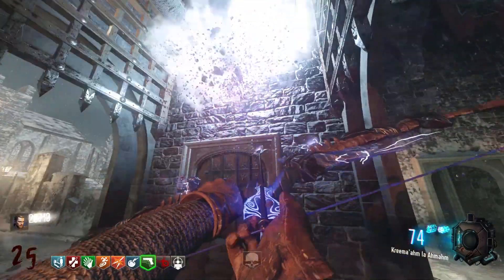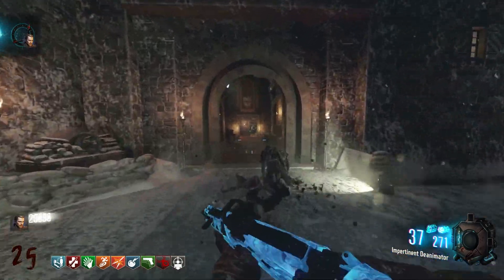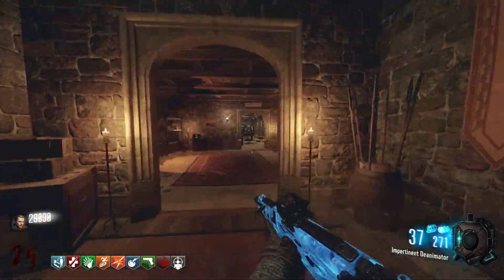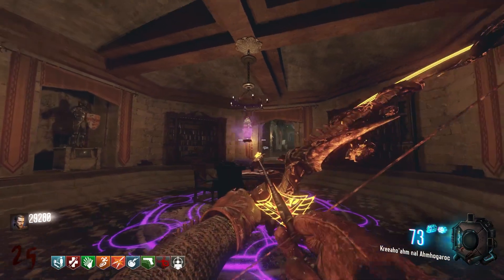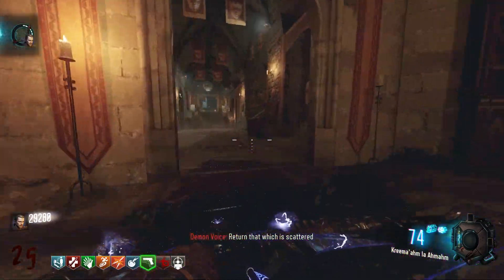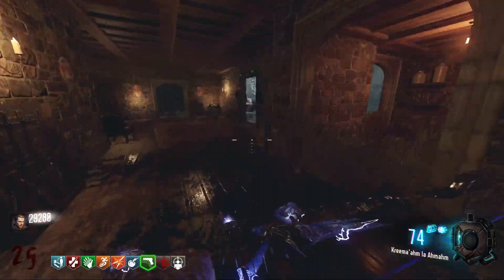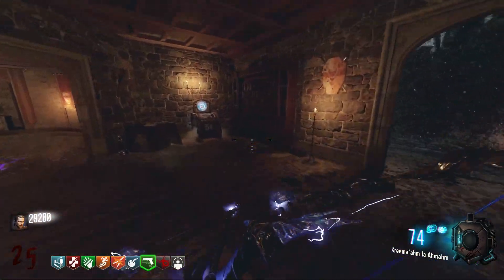For the void bow, come to the end of the bridge and in between the two gates you'll see the void bow symbol on the wall. Shoot it with your bow — it'll explode and drop the arrow. Next come into the circular room and shoot the urn with your bow. It's going to start talking, and then basically like DE, you're going to need to find six skulls scattered around the map.